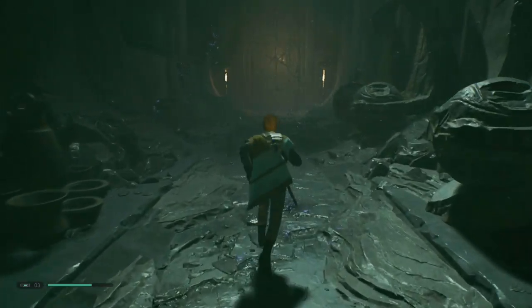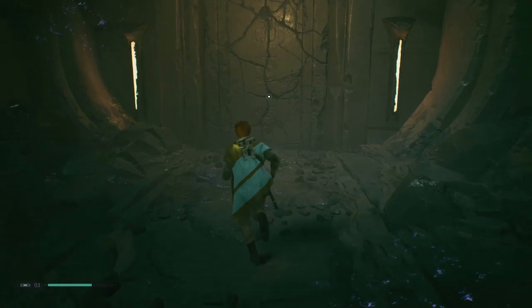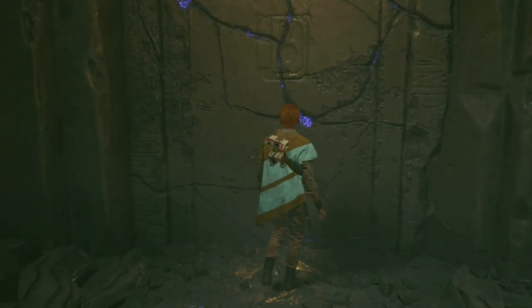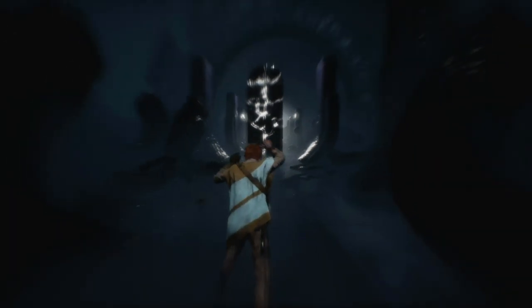From here, you're going to go through the tomb and basically work your way around it until you are introduced to the force push. Once you have that ability, it's time to get back out of the tomb — and this is where it gets tricky.